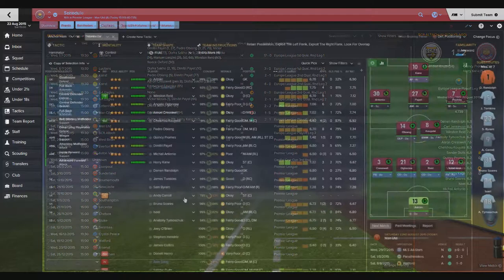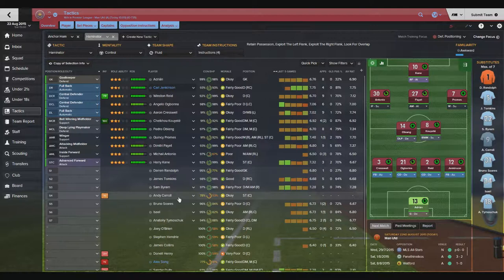Today we are lining up with Adrian in goal, Aaron Cresswell, Angelo Ogbonna, Winston Reid, and Carl Jenkinson in the defensive line. Pedro Obiang and Cheikhou Kouyaté in midfield, and in attacking positions Michael Antonio on the left, Dimitri Payet in the middle, Queensy Promes on the right, and Harry Kane starting as striker. On the bench we have Darren Randolph, James Tomkins, Sam Byram, Andy Carroll, Bruno Zahres, Israel, and Anatoly Timonchuk.